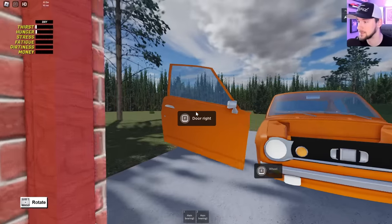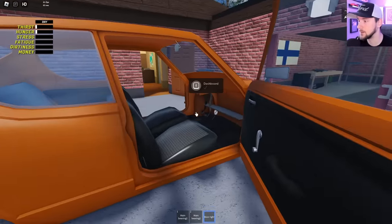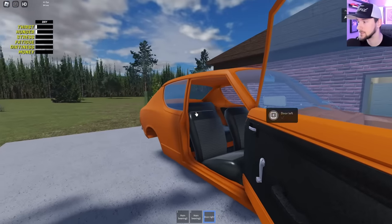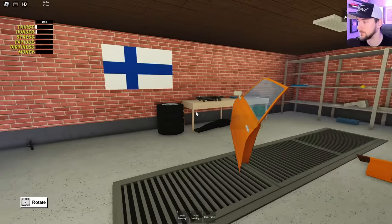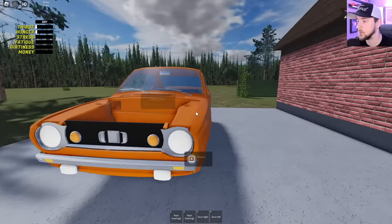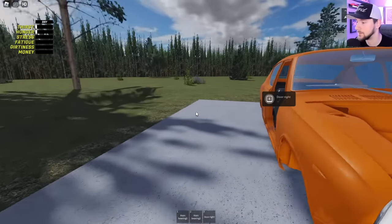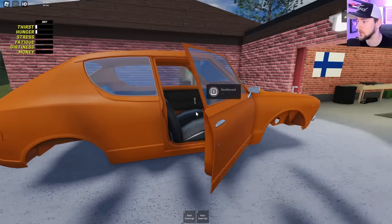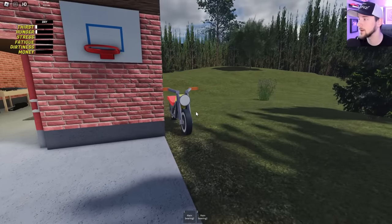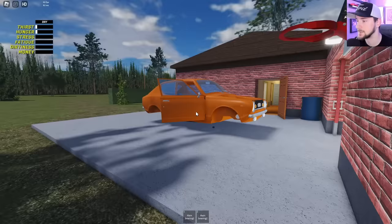I'm actually really hyped to get this car working — then we'll go visit the towns and stuff like that. But for now we need to put on this door, which I'm not seeing the pop-up for. Maybe if we pick up this door first. There we go. Now I wonder what it's going to take to put the engine together — it's probably going to be quite a lot of work but should definitely be worth it. Let's open this door because we still got to do the interior.